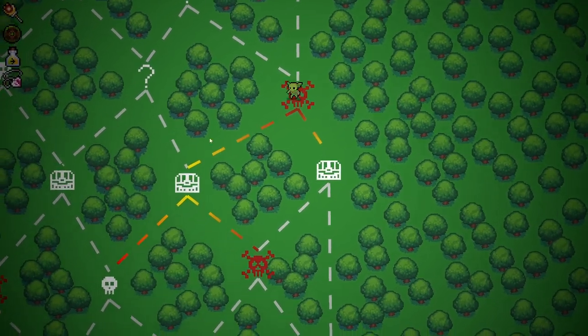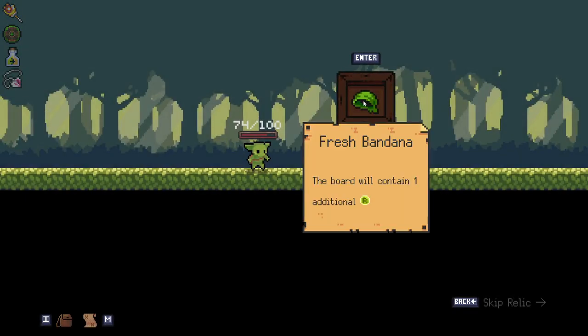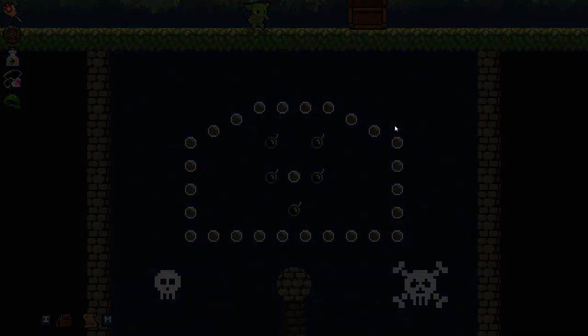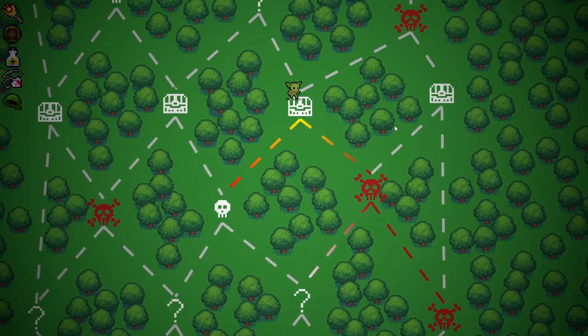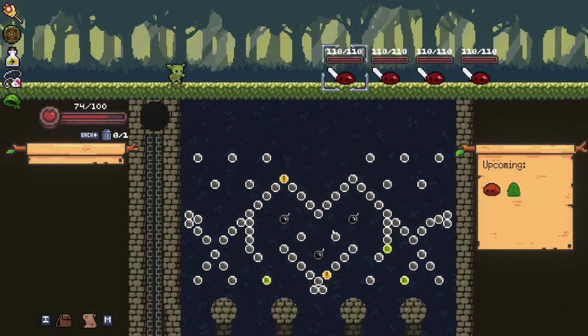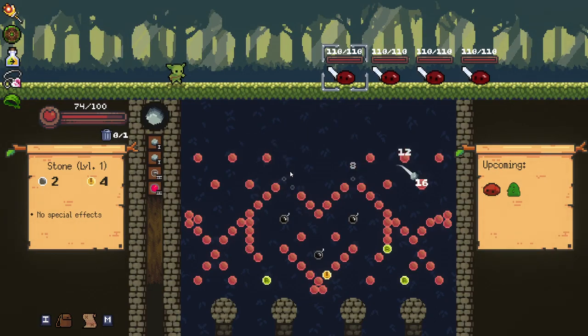We haven't seen any question marks yet. These question marks can be like little random events you can do. God damn, there's so many elites on this path. The board will contain an additional refresh — that's awesome. And we're going back to the elites again. It is risky to do this many elites because our health isn't amazing, but the more items we can get, the better for later on.